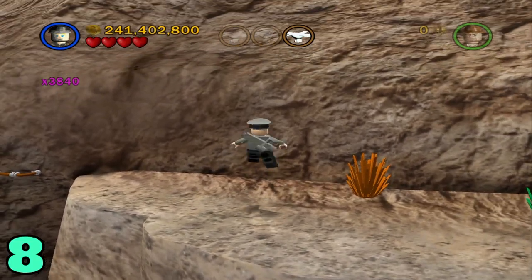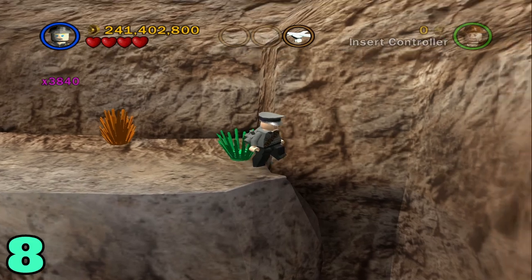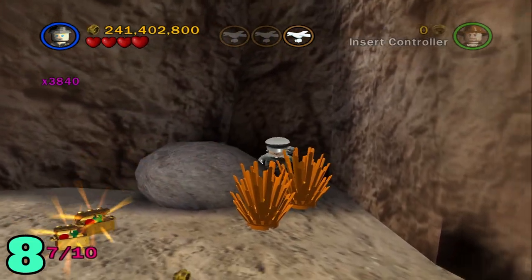Artifact number eight: from the spot where you get the second set of birds, all you got to do is jump off this right side, and hidden behind this rock is the artifact.